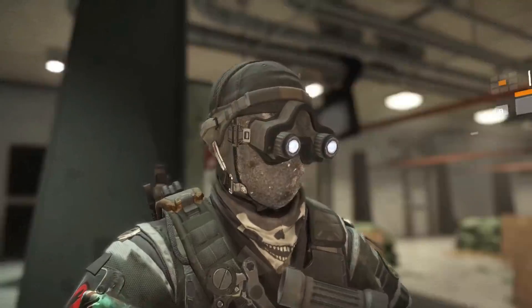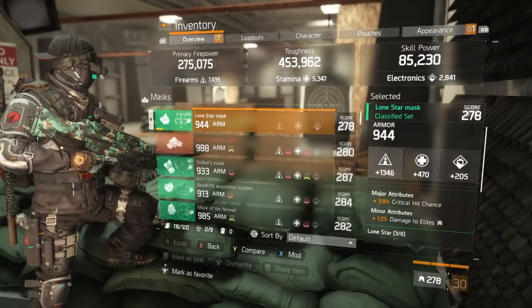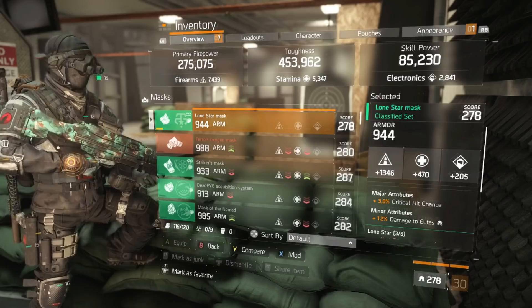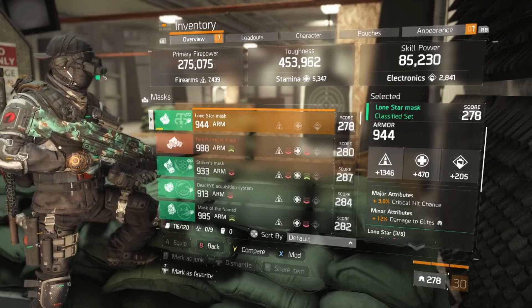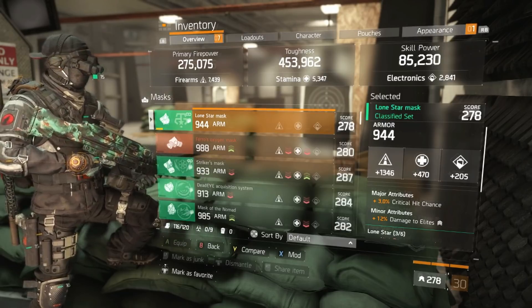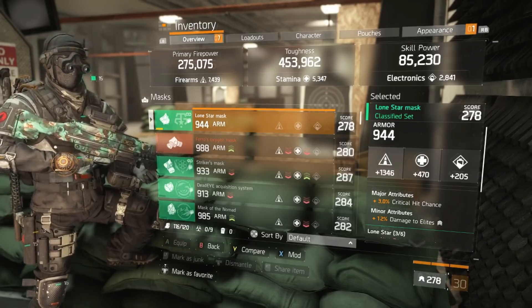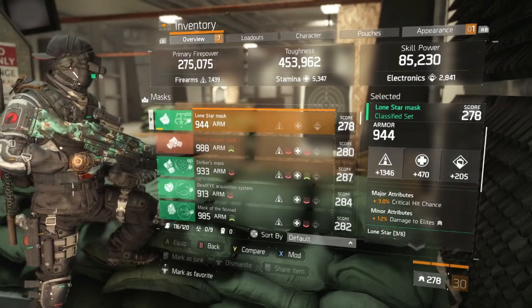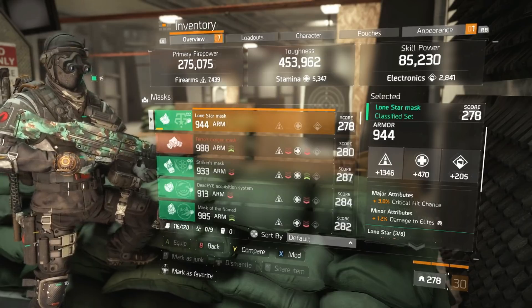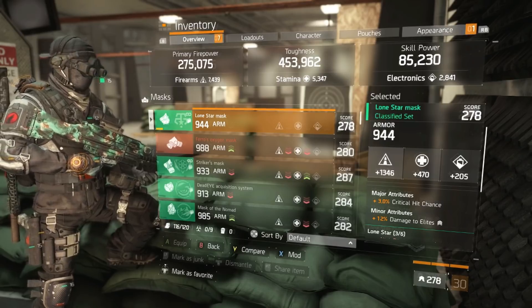For the Lonestar mask, I've opted for critical hit chance as the major attribute. However, if you're concerned about Predator's Mark rogue players, you can roll exotic damage resilience here and stack it on top of your knee pads and chest piece. For a minor attribute, I roll damage to elites — stack that on top of the knee pads and you have a build that can farm landmarks and also go toe-to-toe with pretty much any build that tries to gank you.